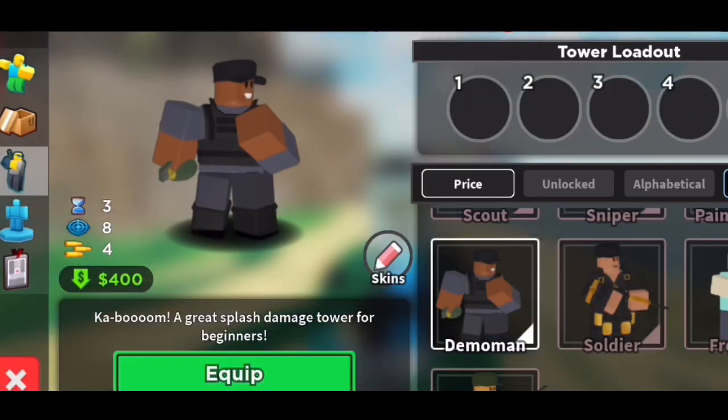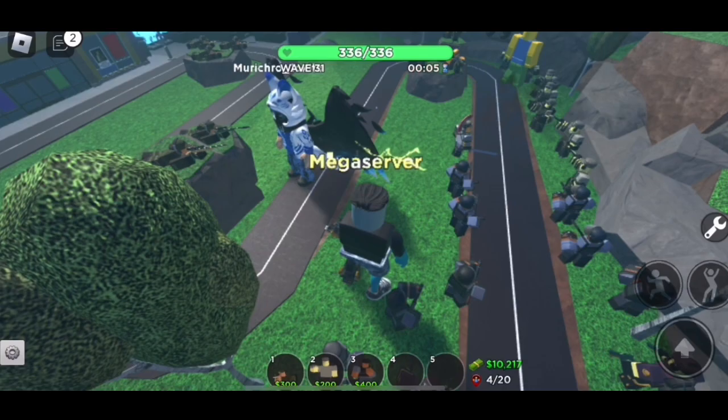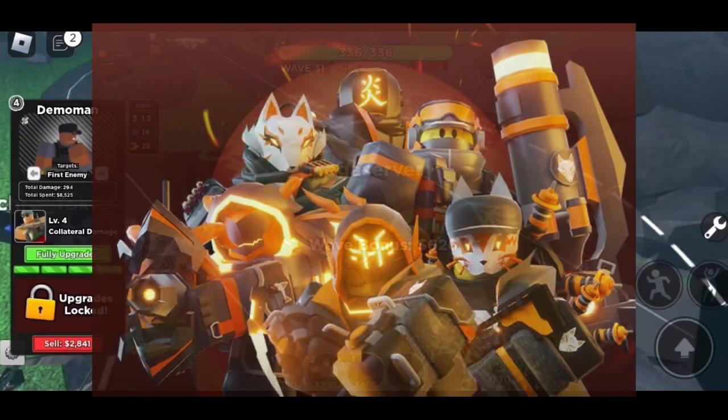You get 500 coins for a Molten win. So now it's time to go and buy your first tower, the Demoman, for 250. On your way to level 30, you will earn enough coins to get lots of towers.